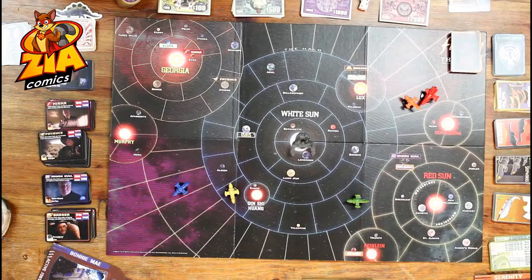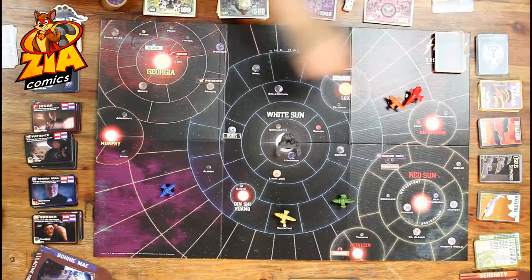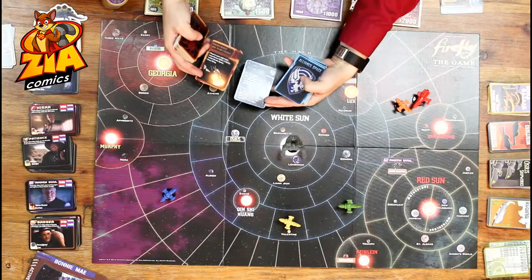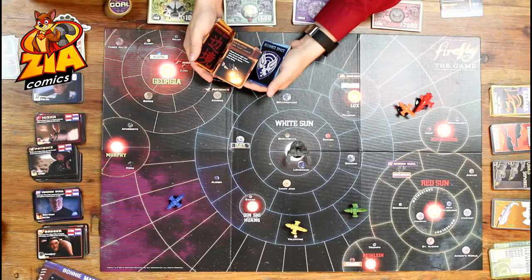When you're moseying, one space counts as one of your actions. However, if you decide to burn fuel and move multiple spaces, each time you will have to flip over one of these cards. If you are flying in the Alliance space, you'll flip over an Alliance space card. If you're flying through a border space, you'll flip over a border space card. Most often it'll just say keep going, but sometimes you may have an Alliance ship come check you, or you might even encounter the Reaver.